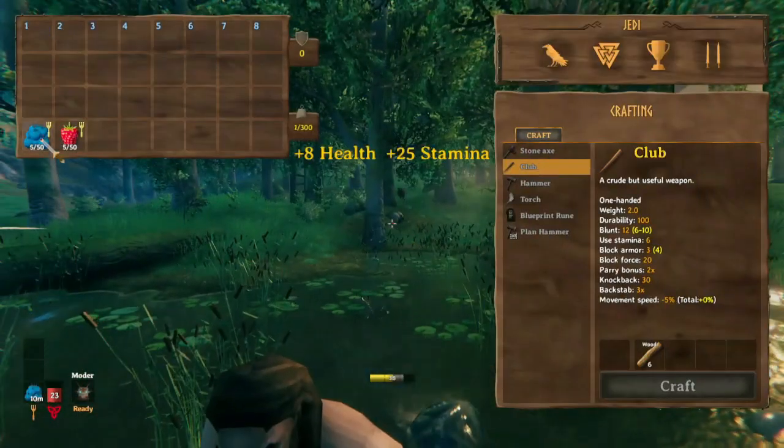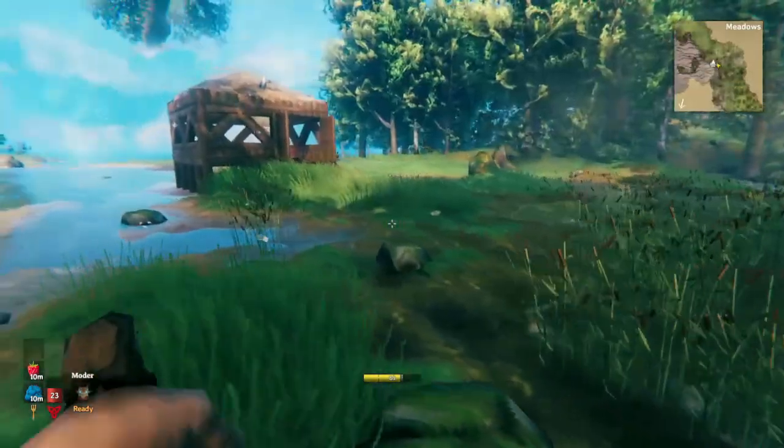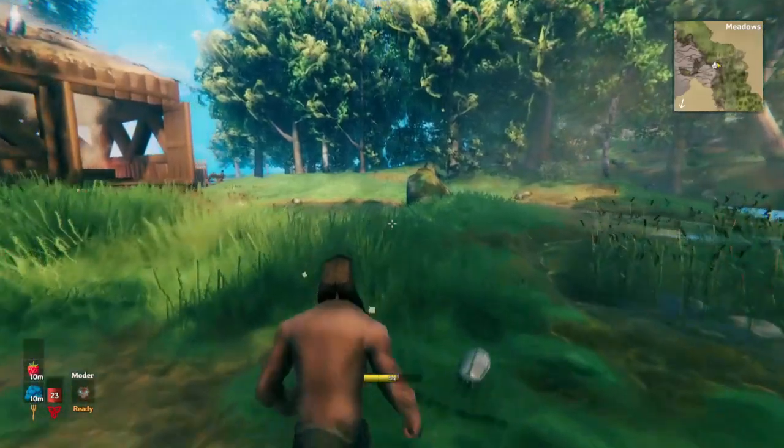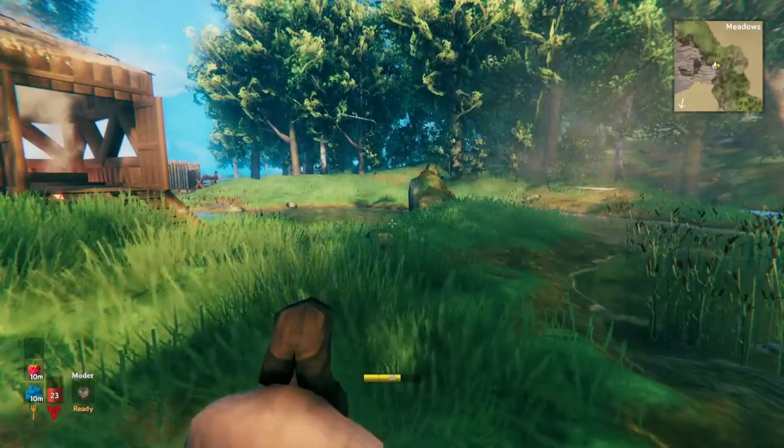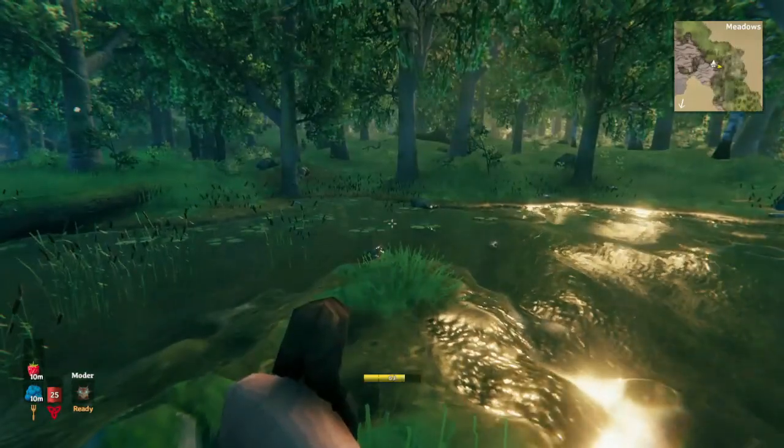First, it's very important: eat some food. Go find some blueberry and some raspberry bushes, maybe some mushrooms. You don't have to get too excessive - you just need something for some energy. Otherwise, this boar is going to overpower you.